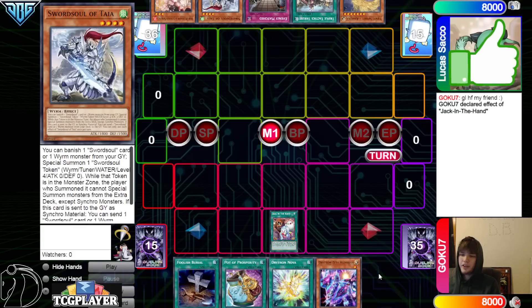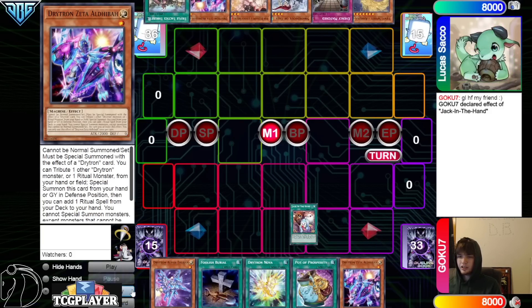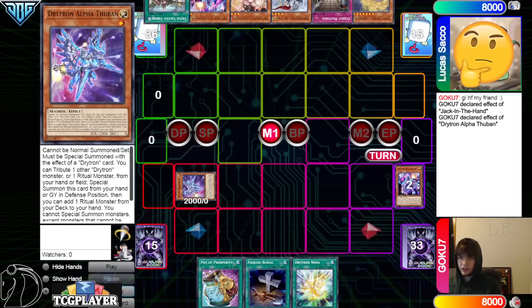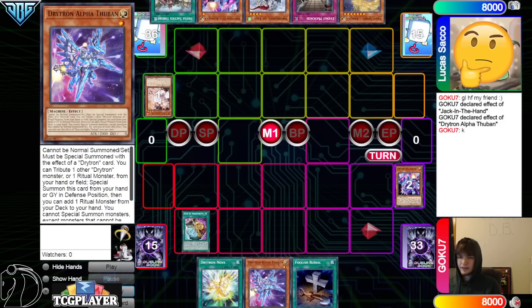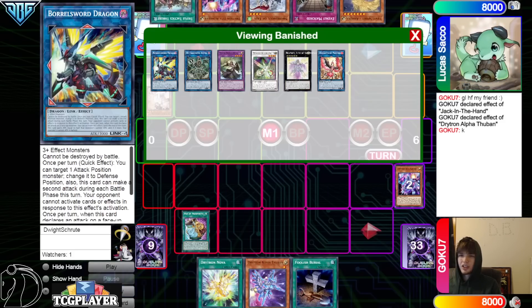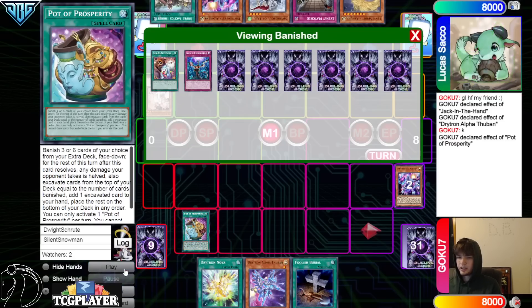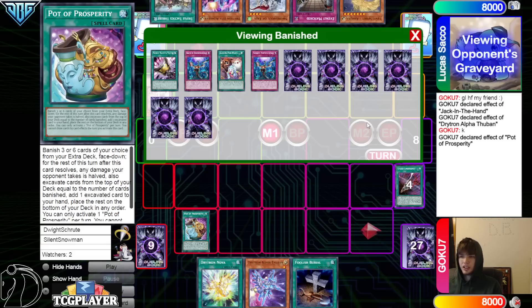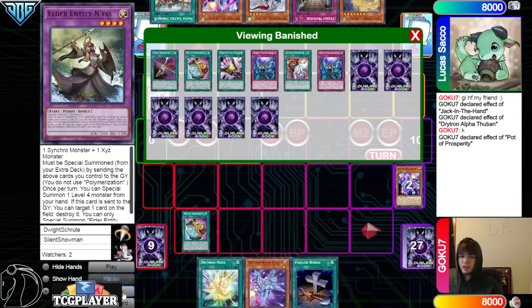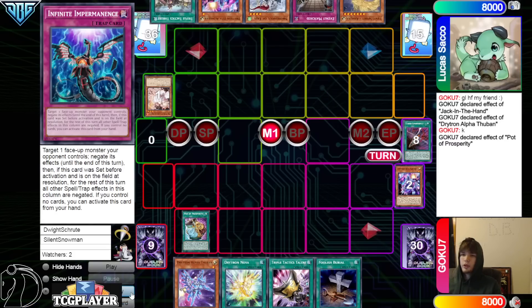Jack in the Hand goes, they take the Zeta, grab Alpha, discard Zeta to activate Alpha, and then activate Prosperity. Banish 6 — reveals Imperm, Jack in the Hand, Imperm, and Talons. They mill the other two, Prosperity and Cyber Emergency. So grabs the Talons and can just Talons rip their hand.